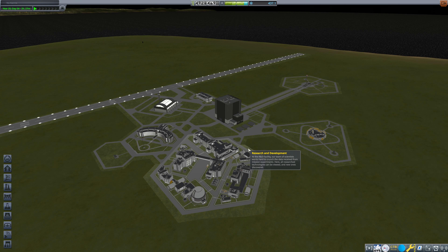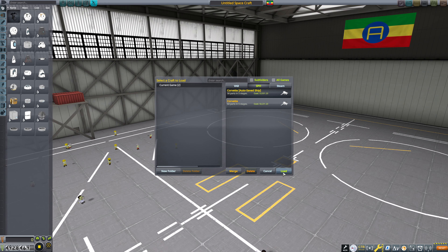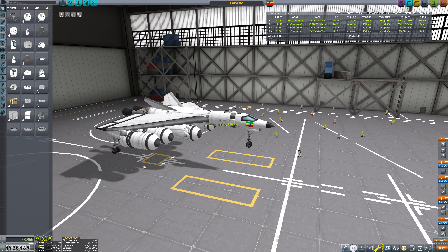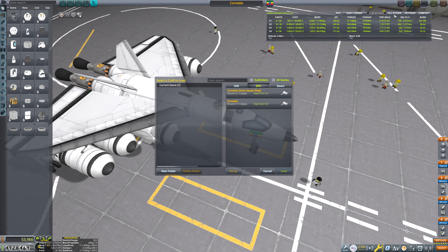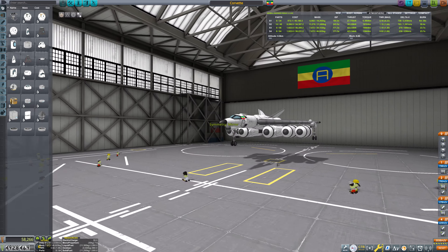Hello everybody and welcome back to Kerbal Space Program, where we are incredibly close to finalizing the design of our Corvette. We're going to go ahead and load this up. This is what we've come up with, and we want this version actually. There we go — that's more like it.